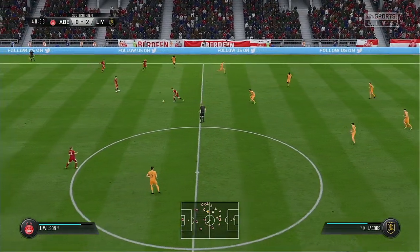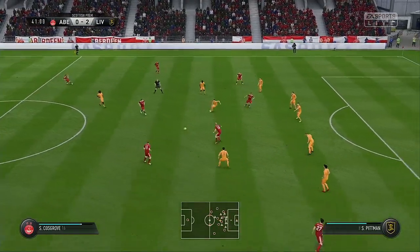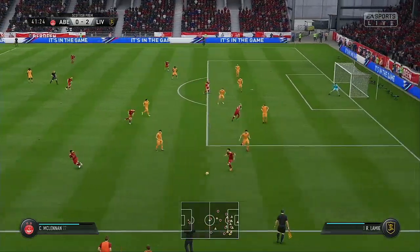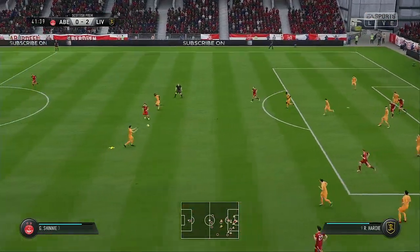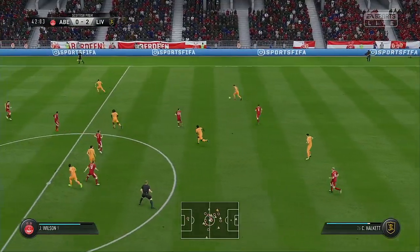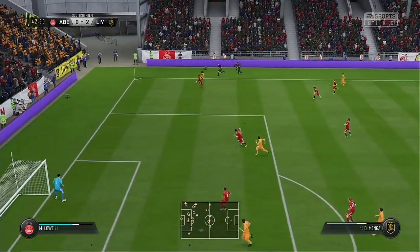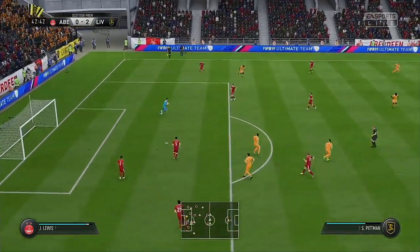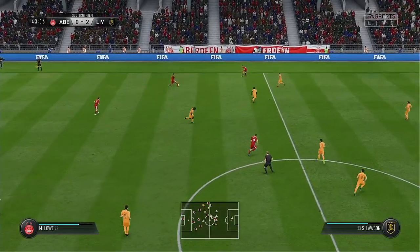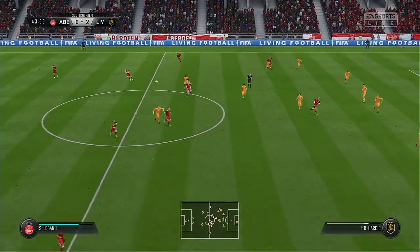Niall McGinn. They've got numbers in this attack and it looks dangerous. Logan — can find some space here on the flanks. Good defensive clearance there. Jacobs. Now a chance to get a bit of width into this attack. Very straightforward piece of goalkeeping as he catches the cross. Low. Had to come back into his own half to get hold of possession here.